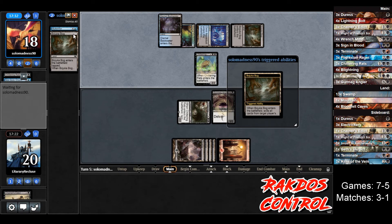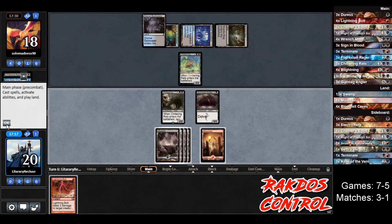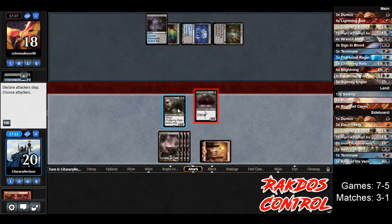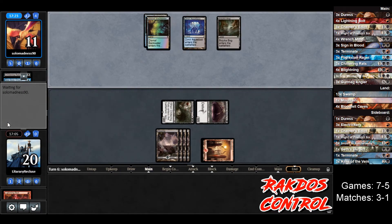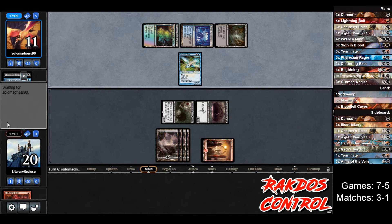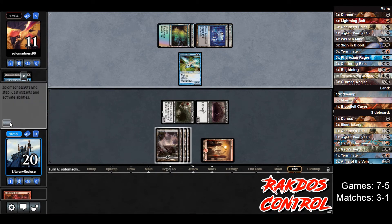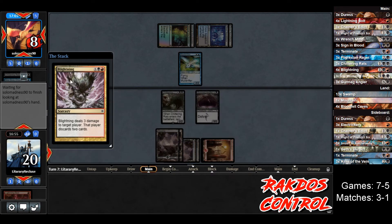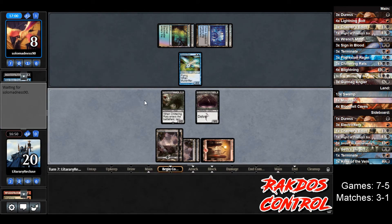Opponent plays a Bojuka Bog, so that's gone. They have a Mold Drifter in hand. We draw the Lightning Bolt — we bolt the Rats and attack. That's going to allow us to attack for seven instead of just five. Attack for seven, opponent goes to eleven. Opponent casts Mold Drifter — they draw two, up to five cards, which is scary. We draw Blightning — let's play that, force opponent to discard two, they go to eight and discard two Islands.